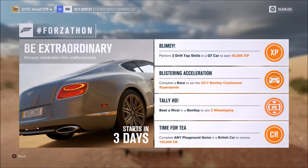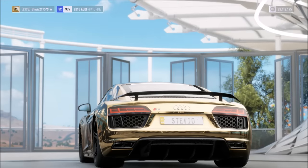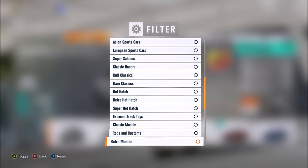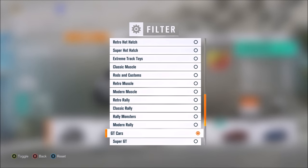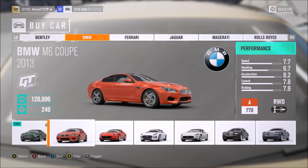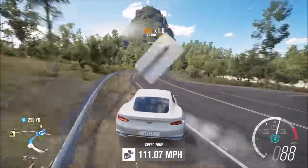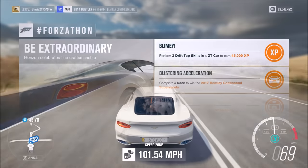If you do this you'll get a very nice 45,000 XP. Go to your auto show — just scroll all the way down to the bottom and you'll see GT cars. You can pick whichever one you want. I highly recommend leaving it stock if you don't already have one, as you do not need to upgrade or tune the car at all. Just go out and find somewhere with a rail, initiate a drift, and make sure your rear bumper gently taps into it. When you do this you'll get the drift tap skill — very simple and easy — just do that three times.